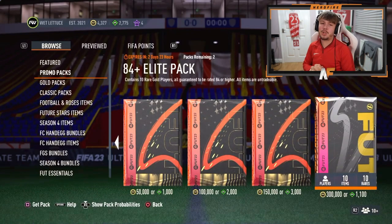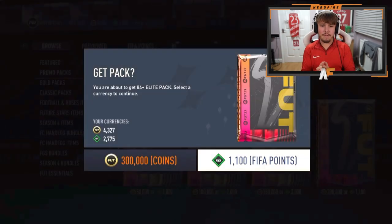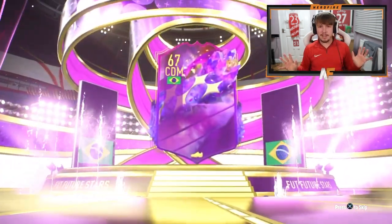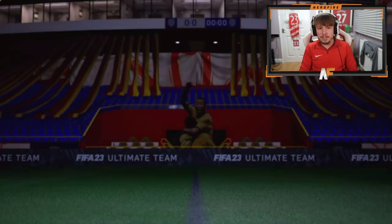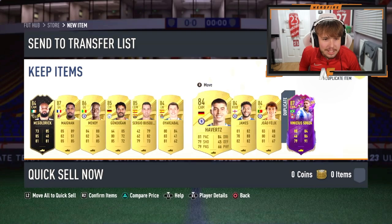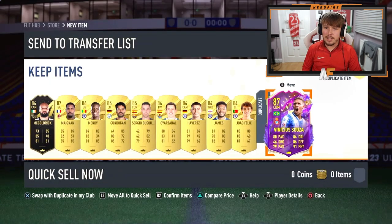Two store packs now for Reflex. First 84 plus elite pack: future stars on the front, Brazilian CAM, this guy's 87 rated — Future Stars Sousa. Anyone good behind Sousa? Three walkouts overall, but Sousa is a dupe, which is kind of annoying. Definitely annoying.